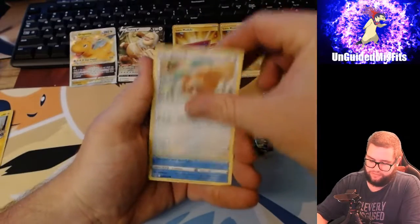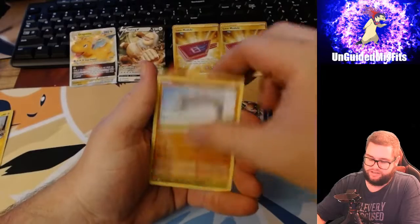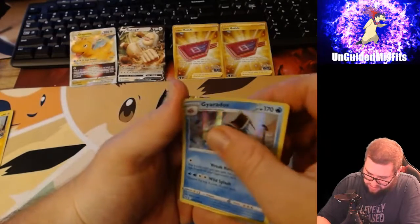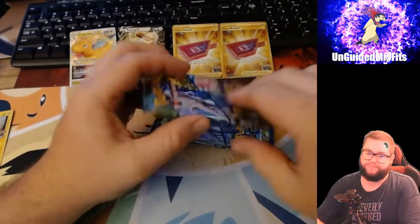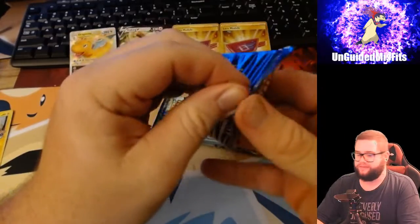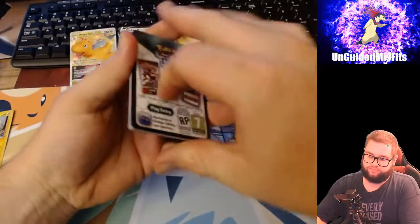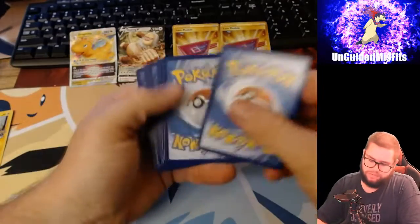Meltan, Bidoof, Magikarp, P-Dub, Onix, Bulbasaur, Gyarados. It's not a 'Peel Me' card. I don't even know how much a Ditto card is worth - maybe two bucks? Maybe three? I don't know.